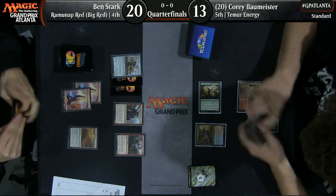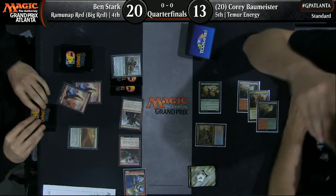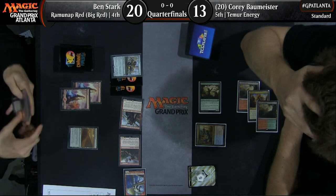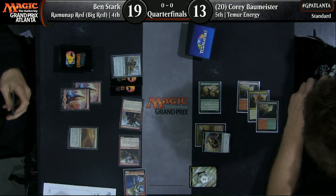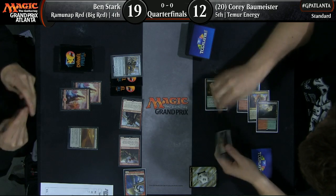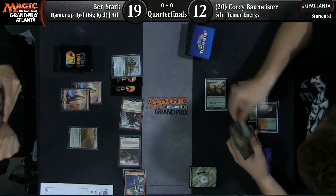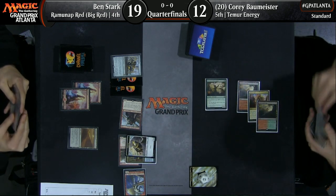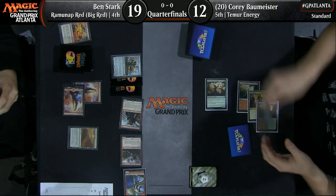Ben doesn't have that haymaker, but this is just a clean attack with only five energy for Corey. He doesn't have any really good blocks here. Even if he makes the Thopter, he doesn't have good blocks — that's the problem. He could take the super risky line of double blocking the Ferocidon, but it has potentially disastrous consequences with Ben having three mana and any number of burn spells available. If he's making the Thopter, that's really the only thing he could be going for. It doesn't work the way he wants anyway — the Thopter just dies and they bounce off each other.